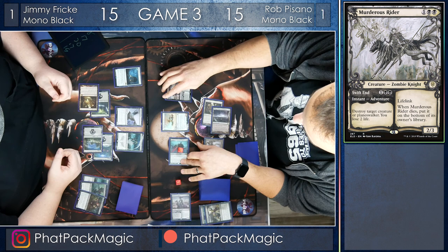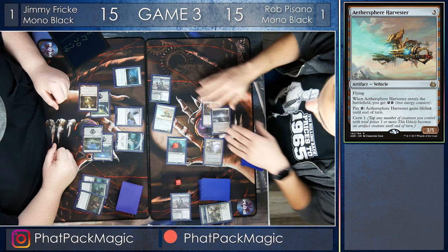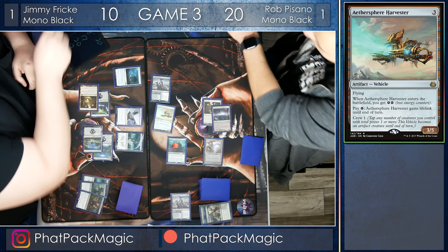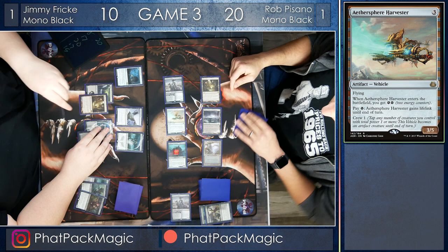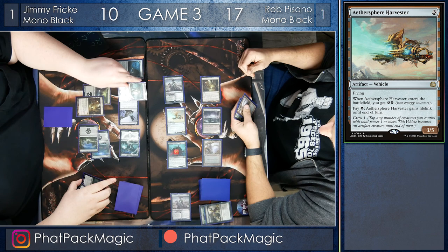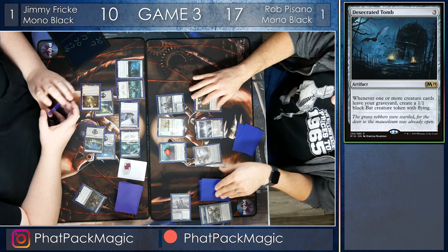Rob decides on whether or not he wants to crew up that Aether Sphere Harvester. He's going to have the Knight crew up the Aether Sphere Harvester, comes in for five damage — three flying, two on the ground — and one is a 2-3 lifelinker. Five damage with lifelink, bringing Rob up to 20 and Jimmy down to 10, putting another counter on that Knight of the Ebon Legion. Jimmy really could use a Witch's Oven here, but that Cauldron Familiar is looking pretty lonely without any food to bring it back. Jimmy crashes in for three, bringing Rob down to 17, and now Jimmy's going to be able to start making some bats. He brings back Blood-Soaked Champion, then brings back Gutter Bones — this is going to make two bats, meaning Jimmy is going to be able to start chump-blocking that Aether Sphere Harvester, and possibly chump-block the Murderous Rider as well to prevent a lot of damage from coming through.